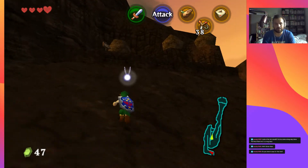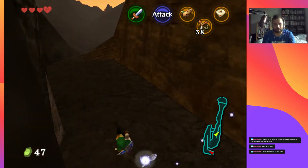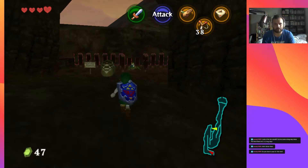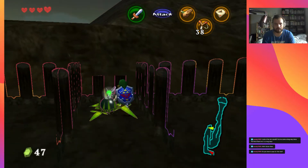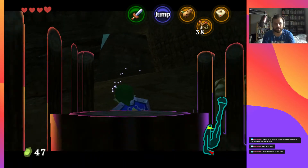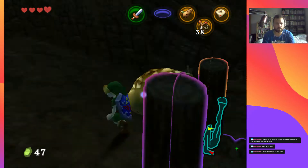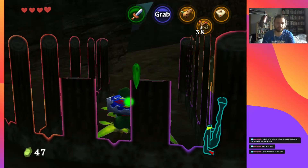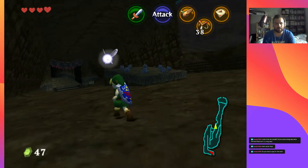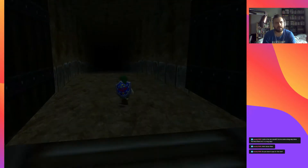This is the entrance to Goron City. We're going to go over here to where this bomb flower is. We can't grab it yet because we don't have the Goron Bracelet. But wait — it keeps grabbing the flower so I need to get rid of that first. Zencastr is very free for the moment — I think it is paid but during COVID they made it free. If they make me pay for it I'll pay for it, it's super useful for recording podcasts.